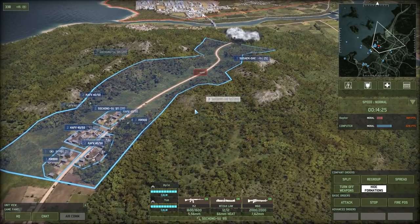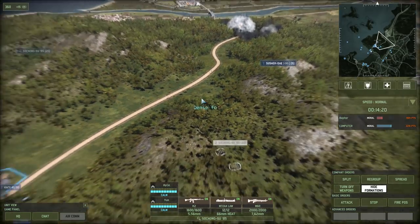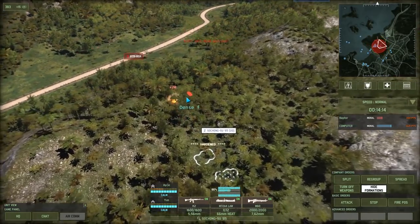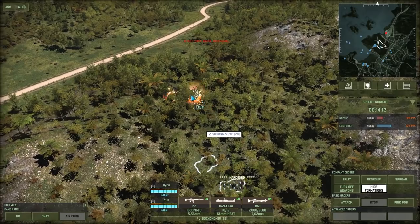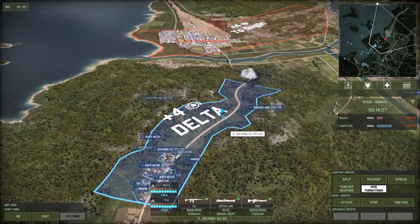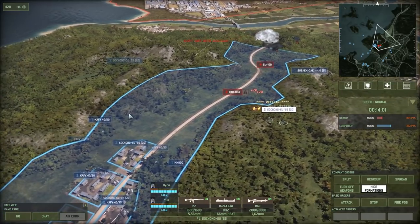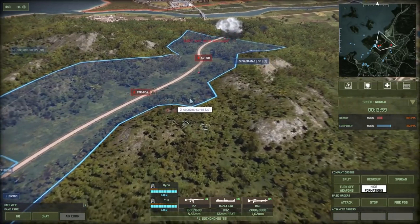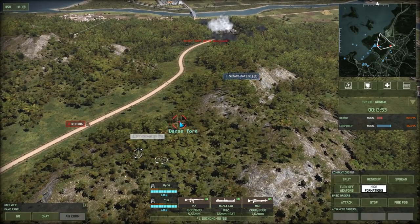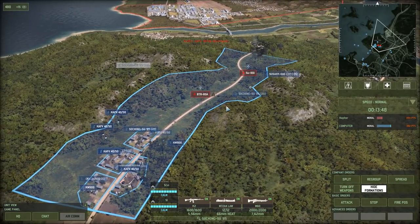Enemy seems to be attempting to flank. Grenade launchers going out. Perfect opportunity to flank those BTR-80s. Enemy aircraft coming in for what may have been a bombing run — I don't see any bombs being dropped, though maybe they did hit something. Let's flank those SU-100s. They're falling right into the kill zone.